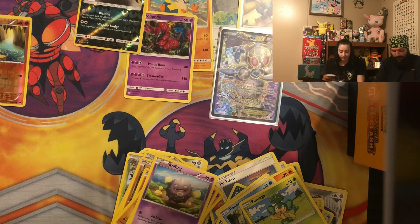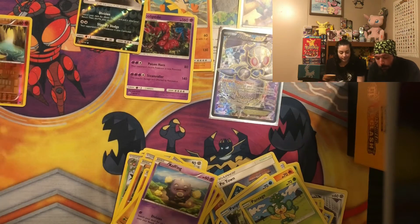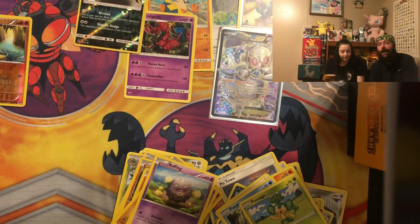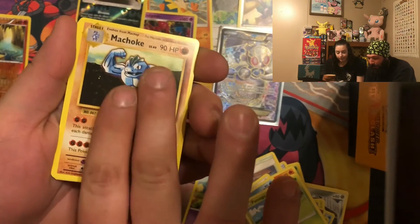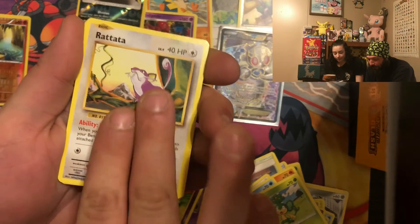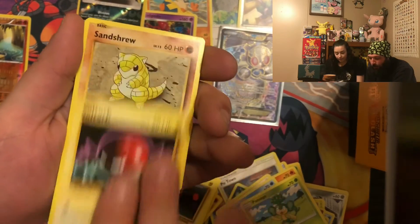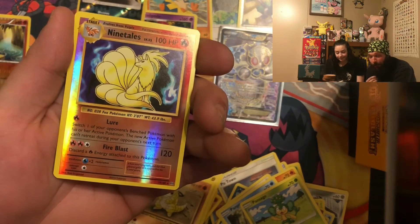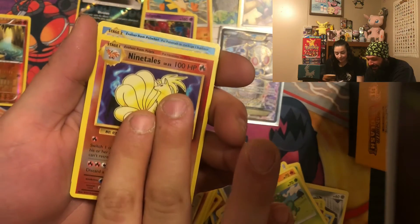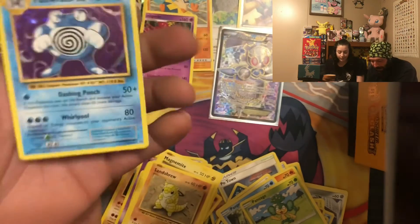Maybe this could be my redemption. If a Holo Rare Charizard pops up in this Evolutions pack, maybe I have a chance at winning. From Evolutions: Double Colorless Energy, Machoke, Koffing, Rhyhorn, Caterpie, Magnemite, Voltorb, Sandshrew — my heart dropped, I thought that was a reverse Charmander — and Porygon Holo Rare. Not bad. I'll definitely take a holo out of Evolutions — I like that a lot.